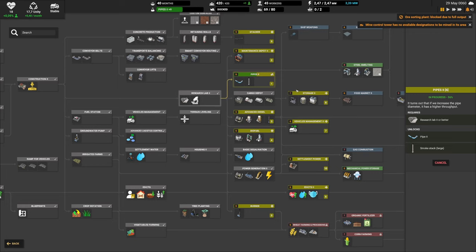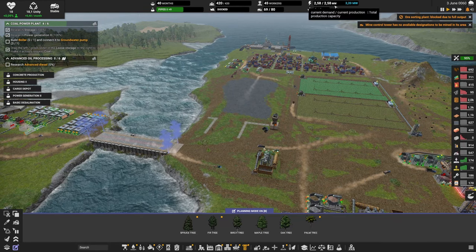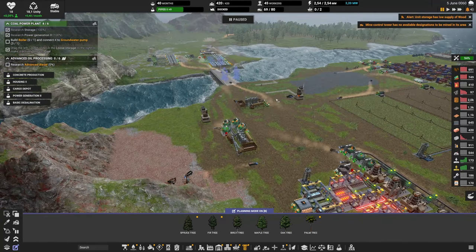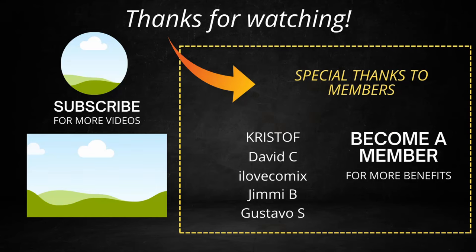While this was happening, we made progress on research — we've finished power generation level two and basic distillation. We'll probably start that soon since I often have problems with energy, so it'll be a good one to fix. Please smash the like button and tell me in the comments if you have any questions or thoughts. Also, if you want any of the excavators or trucks named after you, head to the comments and let me know.